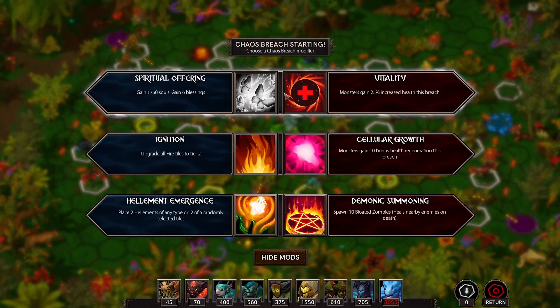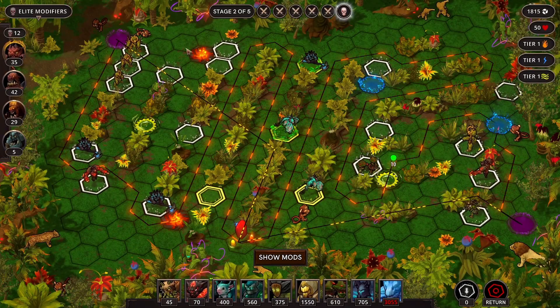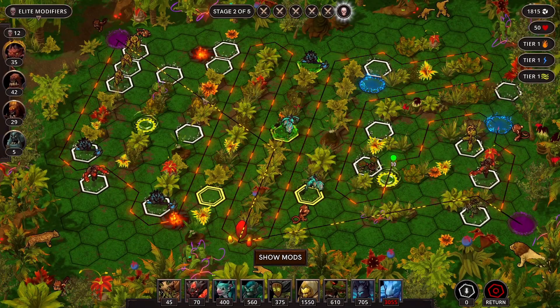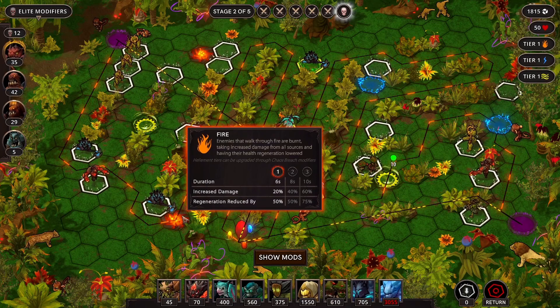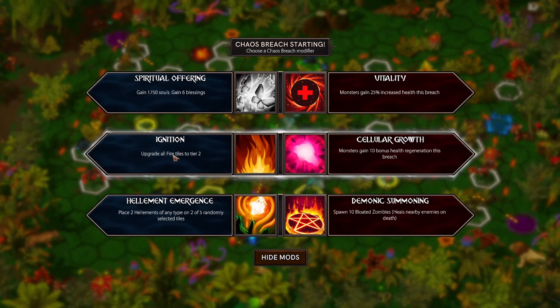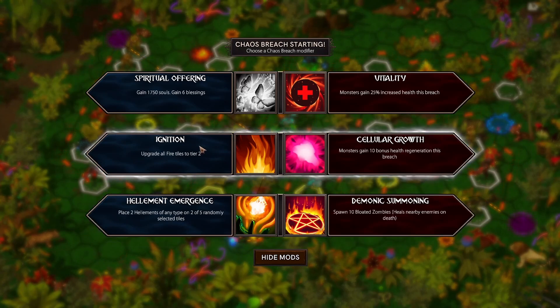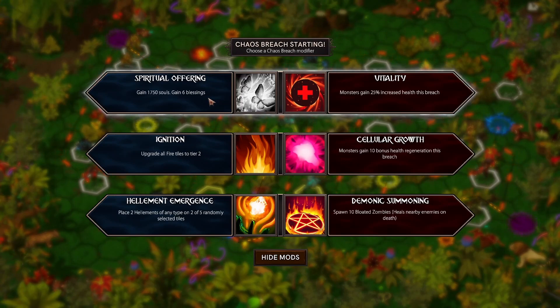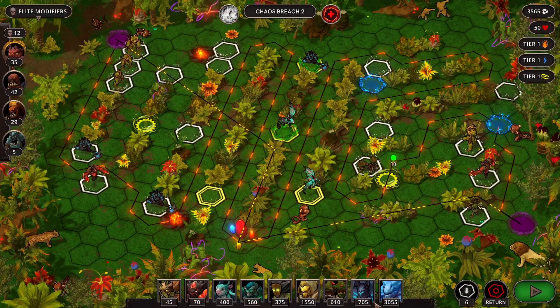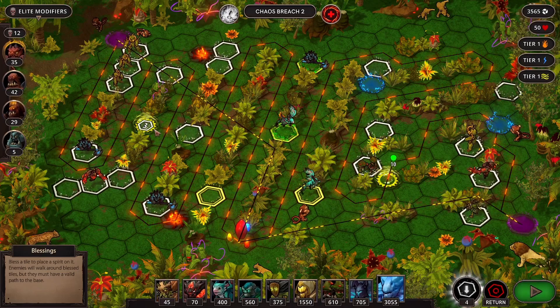We can get a bunch of souls and blessings. But all fire tiles - getting better, only really helps here. Finish stage two. Well, if we get future fire tiles, they've also taken away the hole - you can go from a tier one to a tier three immediately. But two elements of any type and only get zombies. I do need more blessings, so you know what, we will do this. I will possibly regret it.